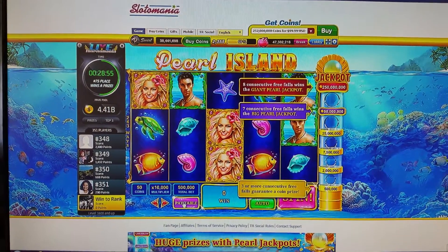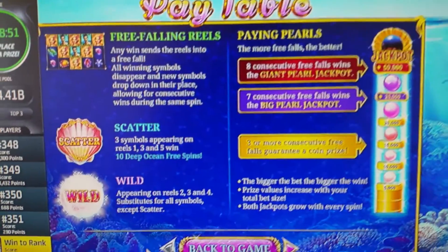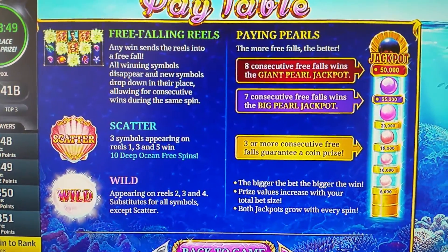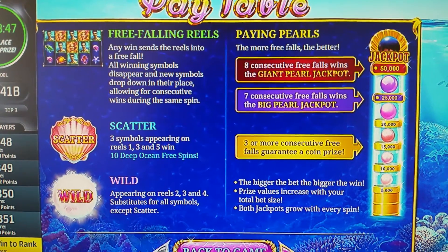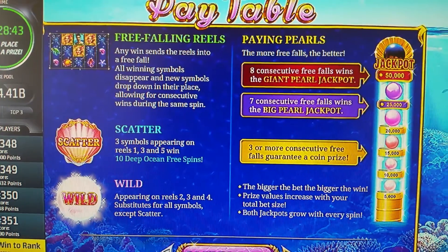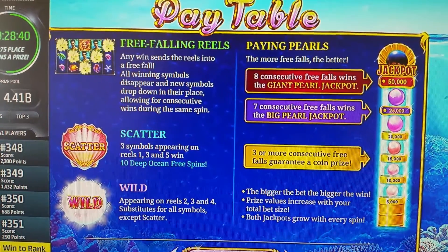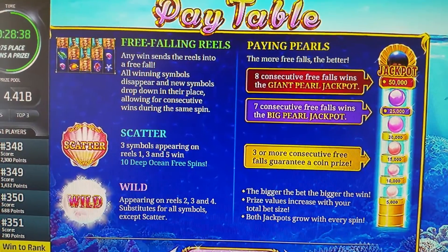Let's go to the pay table first so we can see what's going on. Free-falling reels: any win sends the reels into a freefall — winning symbols disappear and new symbols drop down in their place. It's the usual mechanic. Scatter free symbols appearing on reels one, three, and five win a ten-deep ocean free spin.